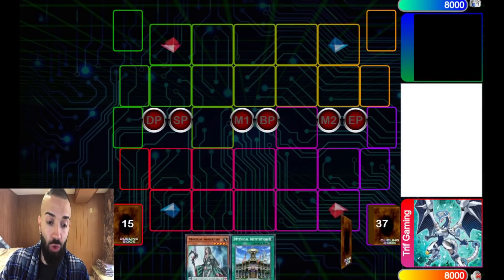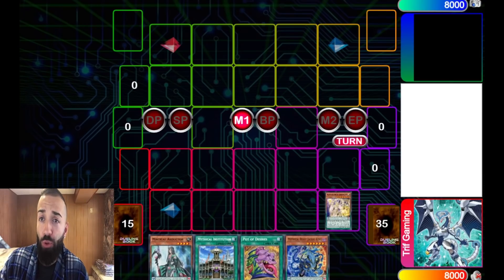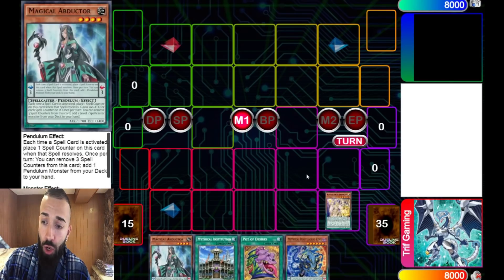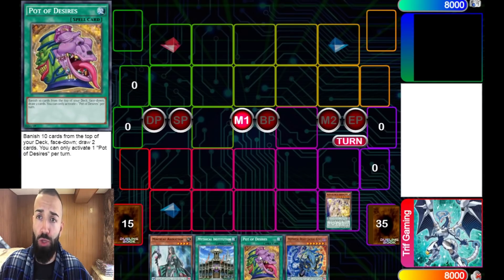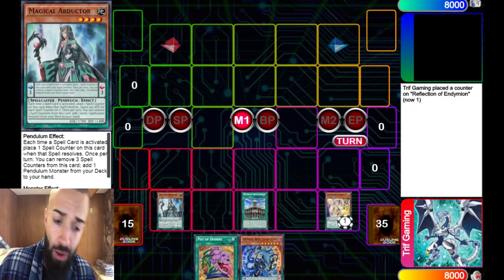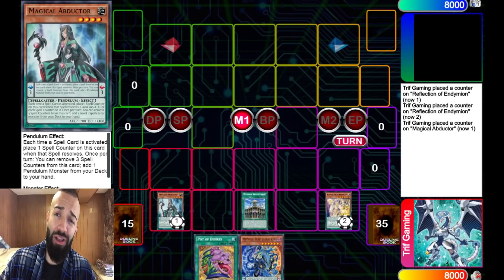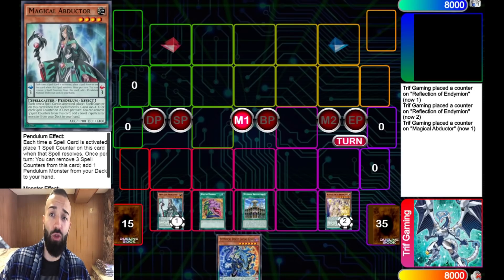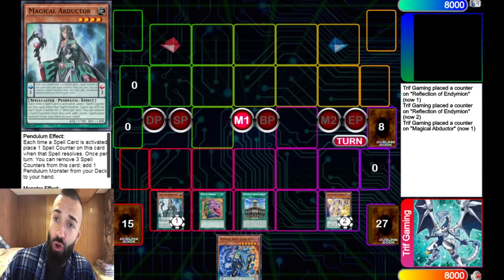The next hand — we open no Servant, no Magister, no nothing. Just some cards that people don't play. No one plays Abductor, no one plays Reflection, no one plays Institution. 'Oh my god, what if I banish my one Servant? What if I banish all my Jackals?' Bro, just listen and learn. We're all in the presence — I'll admit it, I'm doing my best to be humble, but honestly it's very hard because I'm a genius. You're easily gonna be able to do whatever you want.